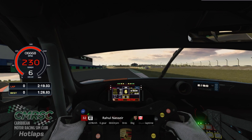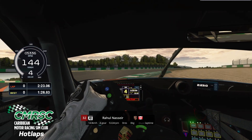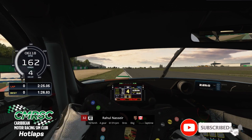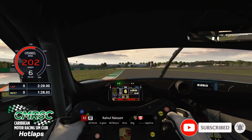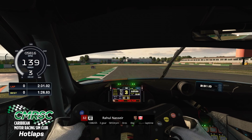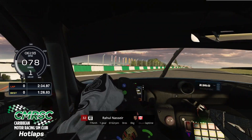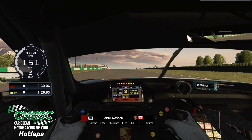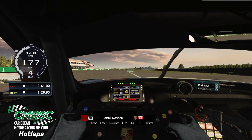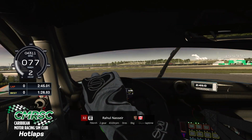Hello, my name is Rahul Nasir from Caribbean Motor Racing Sim Club, and today we are going through a hot lap around Donington Park. The car we're using is the Porsche 911 GT3, and this is also a part of round one of the 2024 Caribbean Motor Racing Sim Club Race of Champions. If you want to learn more and get yourself into the action, a link is in the description down below to join our Discord, and we'll get you all hooked up, ready to go racing with us every Saturday at 5pm Eastern Standard Time.